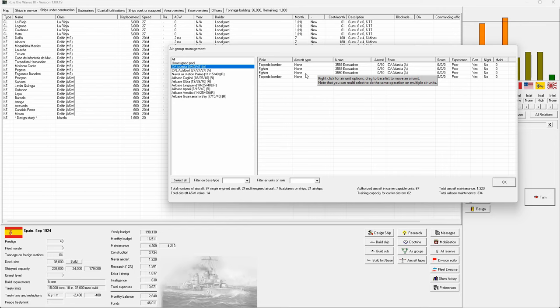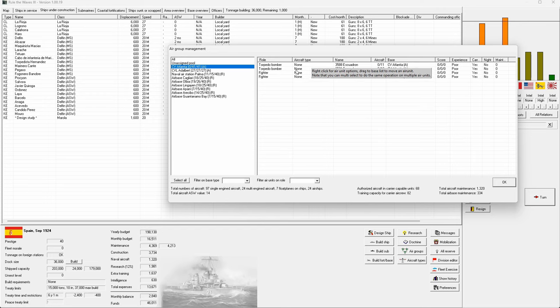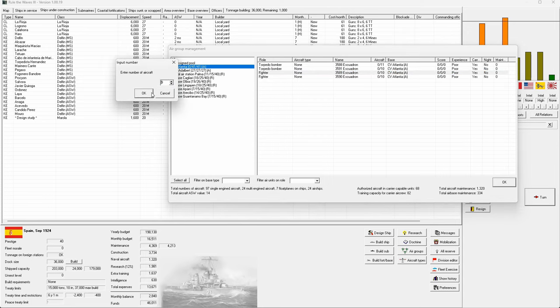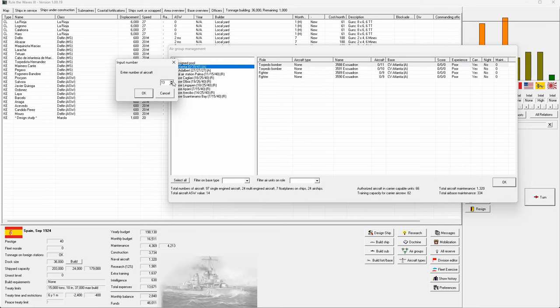We'll change down to half-and-half torpedo bombers and fighters. We probably won't do much in the way of escorts at the minute — those guys can get the extra plane. Going to 11 total. I could trim down fighters but I'll leave some defense, especially in the Med with land-based aircraft to deal with. Tweaking it ever slightly in favor of torpedo bombers: 23 to 18. That seems okay.